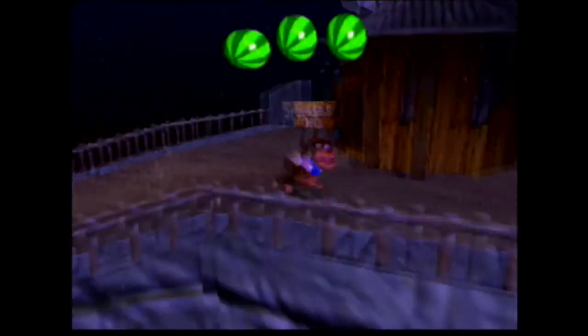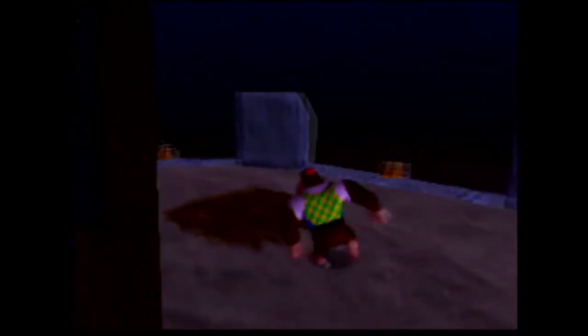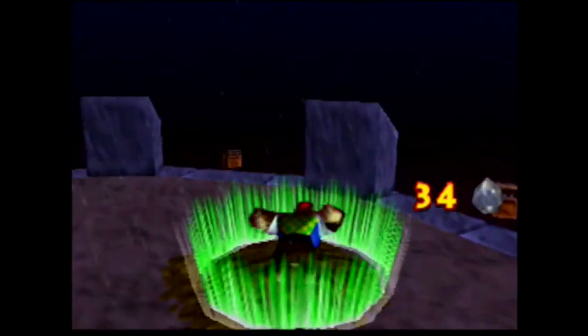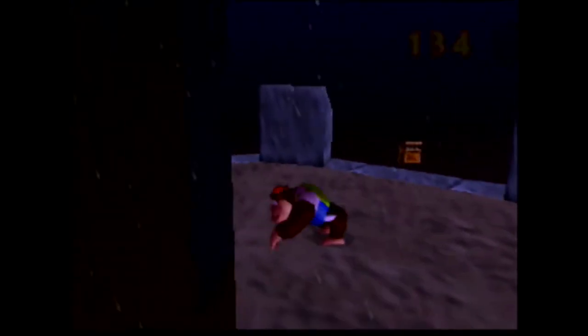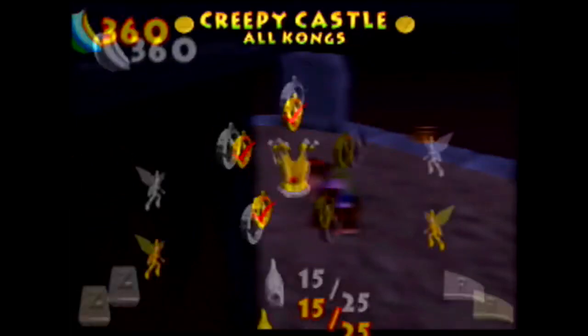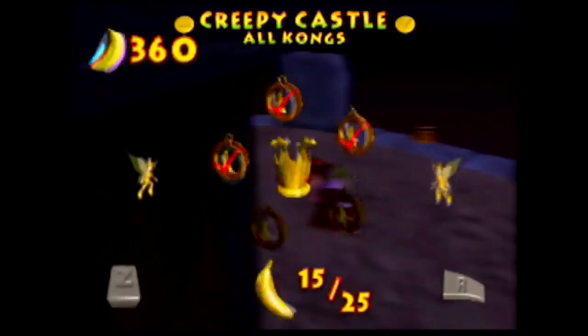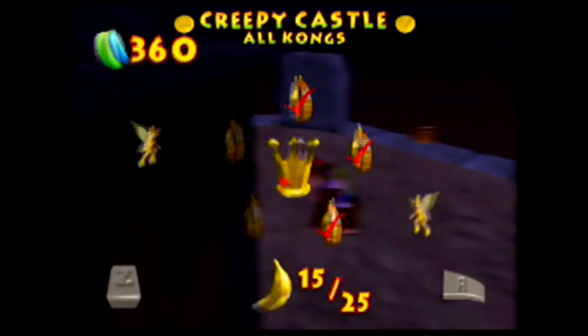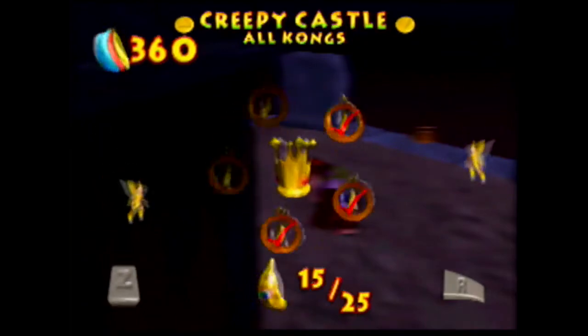We'll see all the things referenced on those blueprints when we get into Hideout Helm. Now, do we have both of the banana fairies out of this area? We do. We have both banana fairies and we have one battle crown. We're missing ten bananas, two of which are blueprints. I don't even think we'd have enough to unlock the boss right now. We have 360 bananas.